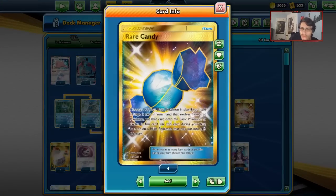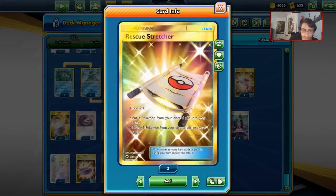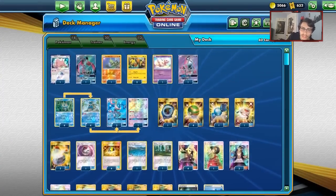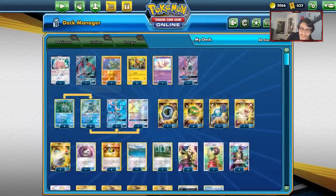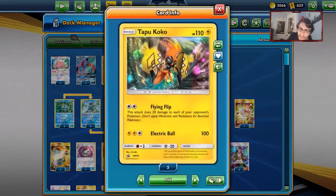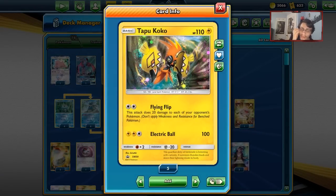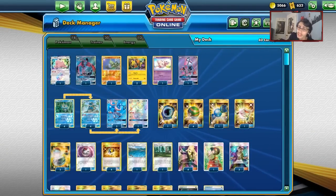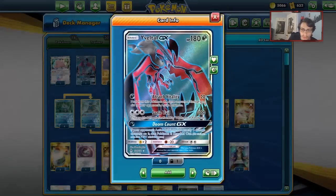The Rare Candy is interchangeable — you can always take it out for something else. I'm playing one copy of Rusty Stretcher to get our Pokemon back. I'm playing two Switches because Greninja and Yveltal still have big retreat costs, and there'll be times you won't have Koko in play. Especially when you put four damage on them and they don't knock you out, you can switch into Yveltal to Doom Count them.